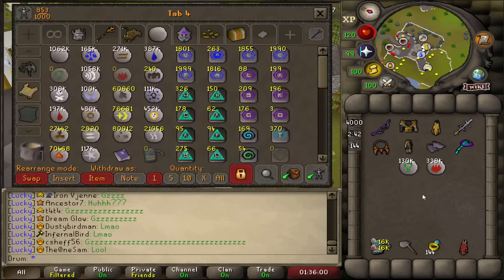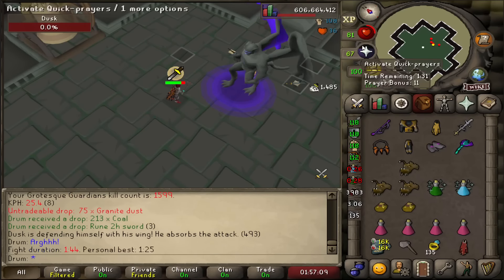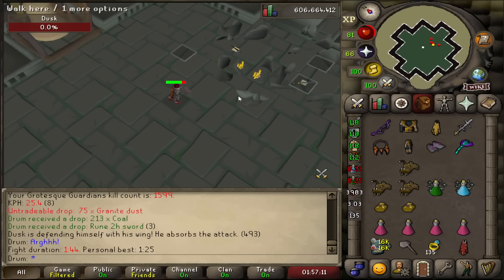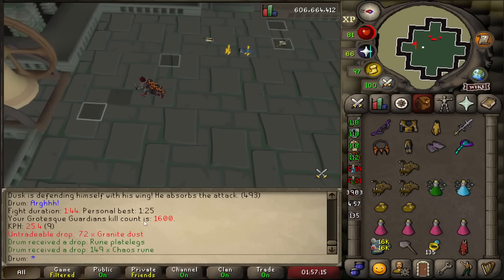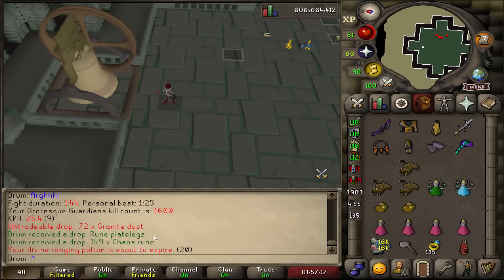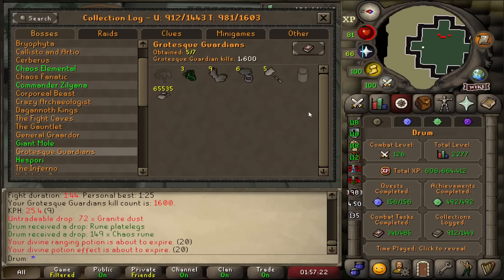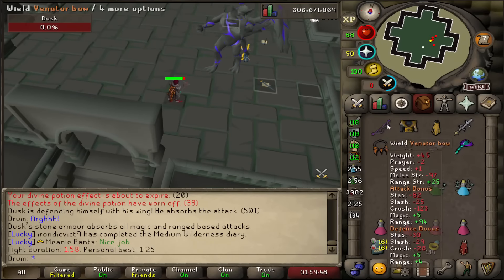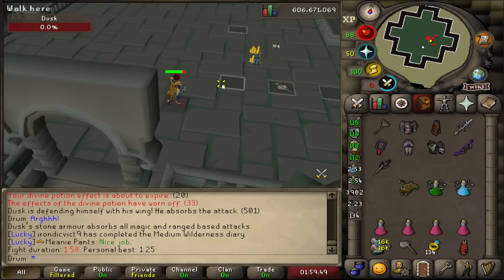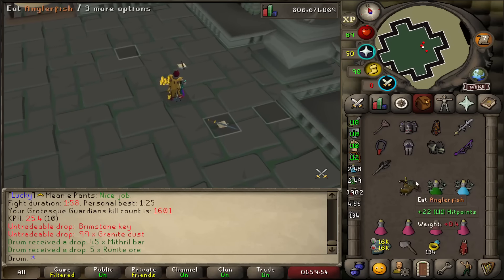By the way, I'm being a little bit lazier today than usual — not even bringing thralls. 1,600 KC, still nothing. Lots of granite gloves and rings though — nine gloves, six rings, three cores. A Brimstone Key — there we go, that's our second one for this task so far.